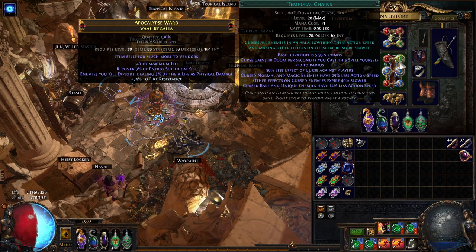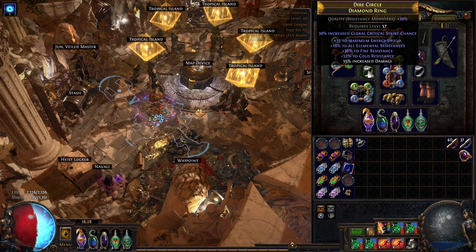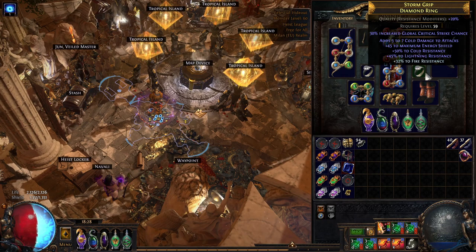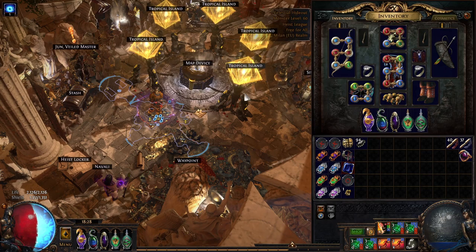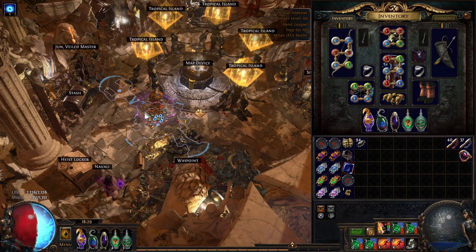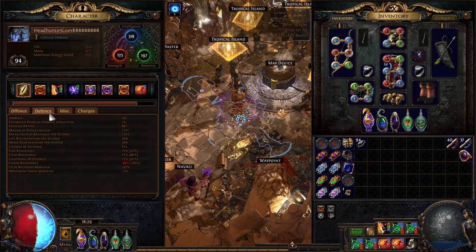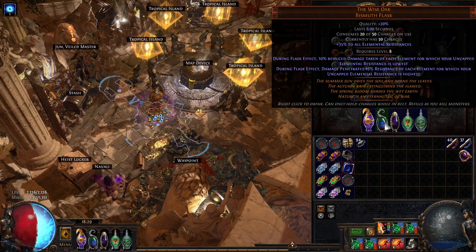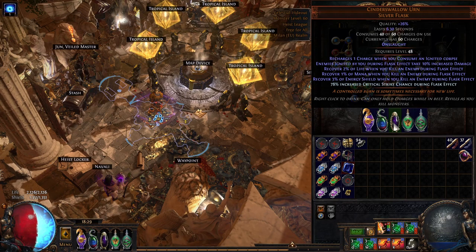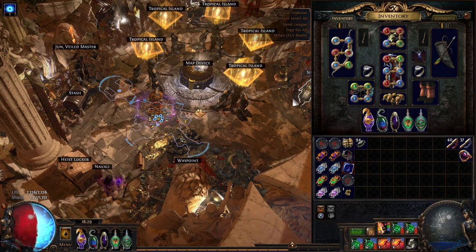We're running Anger and Temp Chains on Blasphemy, Herald of Ash on Enlighten, and Flame Dash for early movement. My rings have almost 150 resists each but would optimally be replaced with Herald of Ash rings. I'd also like to add Herald of Purity since we have nodes that give 15% increased damage for each herald affecting you — currently two, but we can go up to three. Boots can have a corrupted implicit for 10% more movement speed. We use Wise Oak with fire as our highest resistance for fire penetration. Cinderswallow Urn leeches a lot, and flasks that restore ES and life on kill last forever.